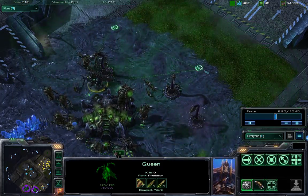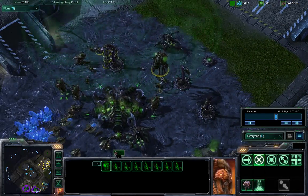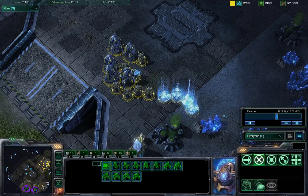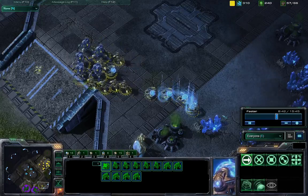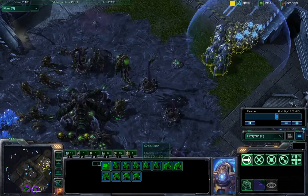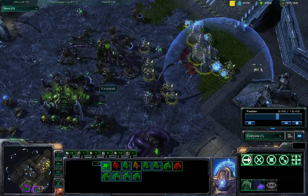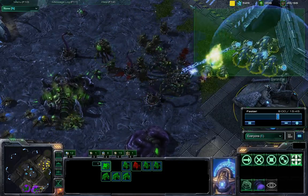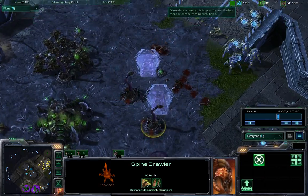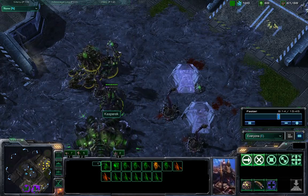The queen is coming out, throwing down two creep tumors — one over here and another over here — and Kasprik is positioning his queen for defense against this imminent push. Baron Fell waited quite a while for the warp gates to finish and reinforce his army, maybe waited just too long as the Zerg defense is very strong. The engagement is going down and these spine crawlers are doing so much damage on these units, getting a lot of them to low health — one kill, two kills now for the spine crawlers. Kasprik really has a nice defense right here.